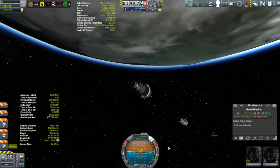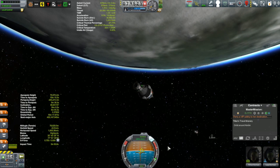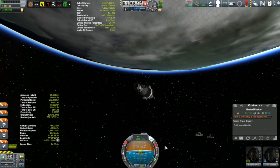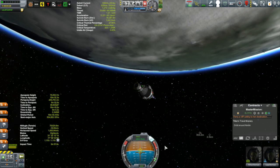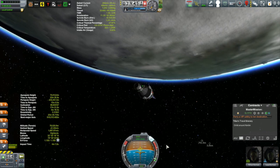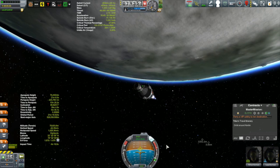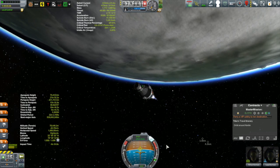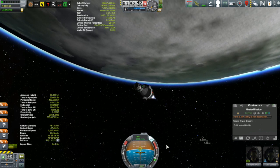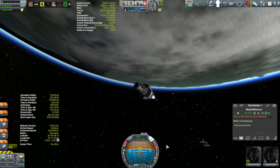We're very close to our apoapsis — in fact we just passed it and we're going down. That's not good. So pitch up, throttle up, pitch up. Got a lot of fuel in this orbiter now so we should be okay. I had no hope once that main engine went of fixing it any other way. If that had happened earlier during the ascent I would have had to abort the mission, but I think I can get this — should be able to save it with the fuel still left in the orbiter.